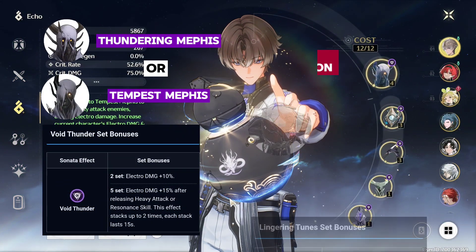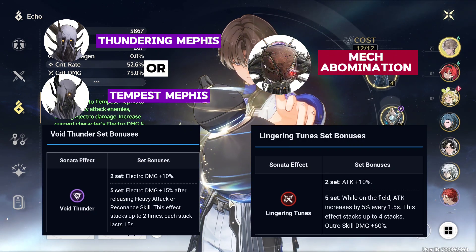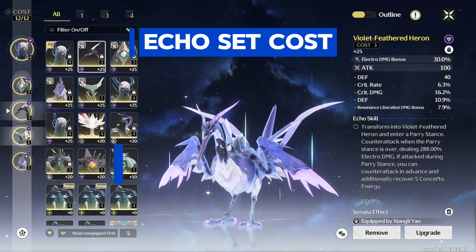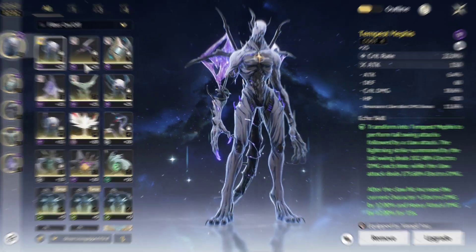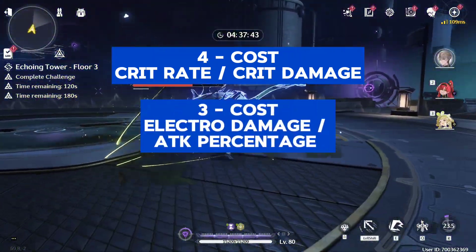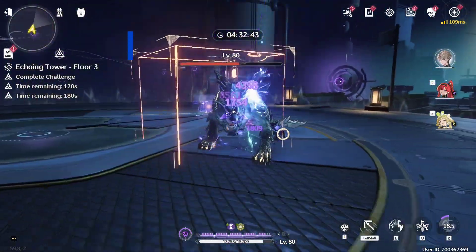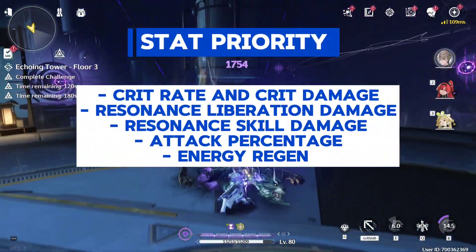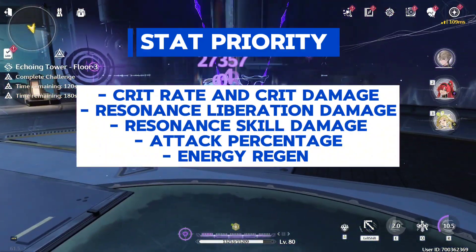For echo sets, Void Thunder Set or Lingering Toons is your best option, depending on which one you have with decent stats. The echo set cost is 4-3-3-1-1. Use crit rate or crit damage for the 4-cost, electro damage or attack percentage for the 3-cost, and attack percentage for the 1-cost. For stat priority: crit rate and crit damage first, then resonance liberation damage, resonance skill damage, attack percentage, and energy regeneration.